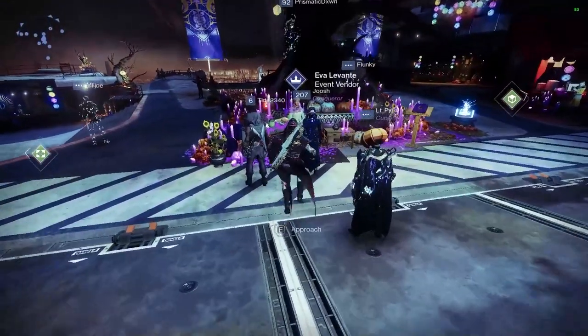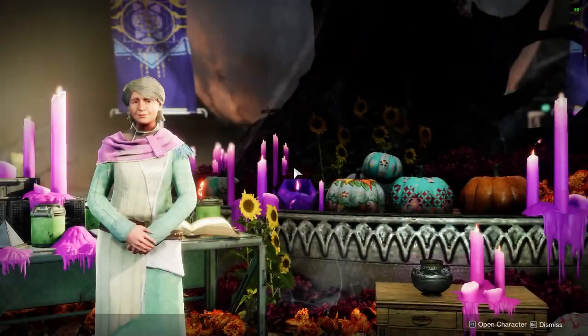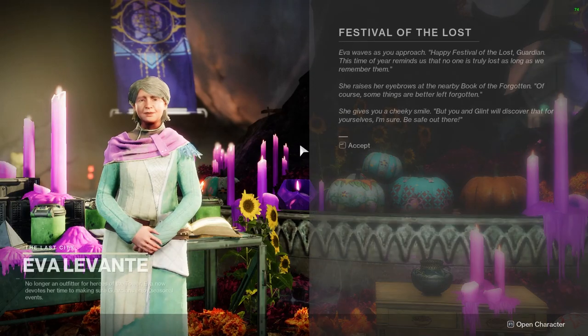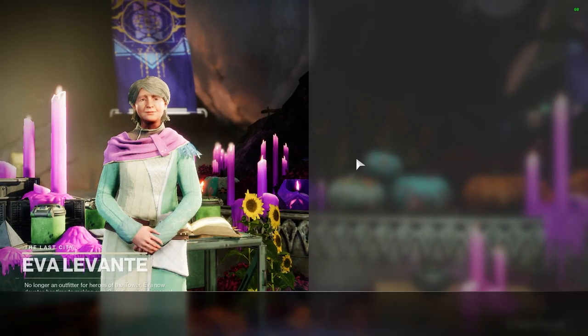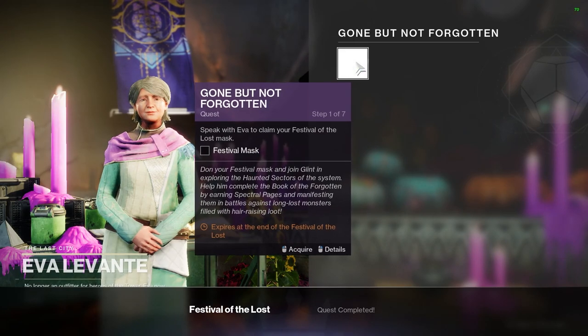We are in the tower here. Let's walk up to Eva right beside the tree in the center. I'm going to skip through all the dialogue but I'm just going to show you guys the quest steps. She's saying hi and we're going to pick up our quest here for the festival mask.